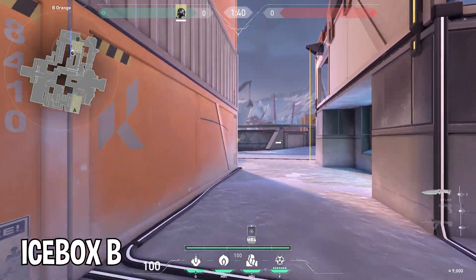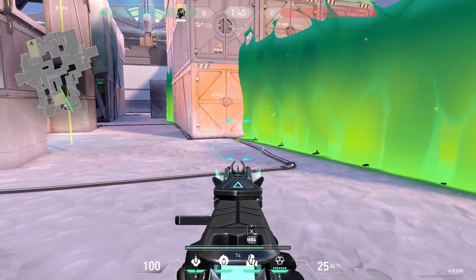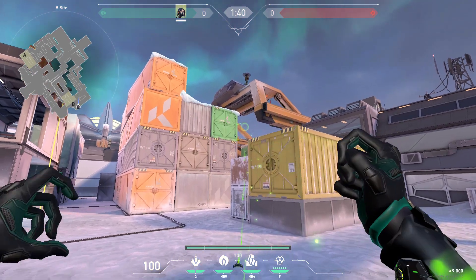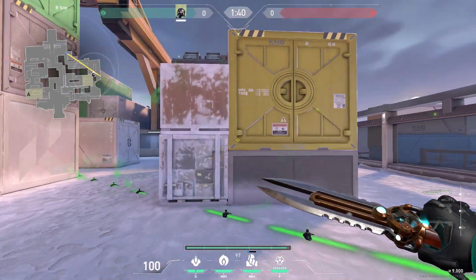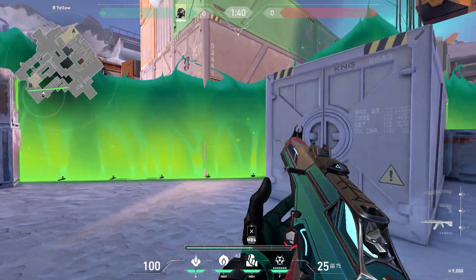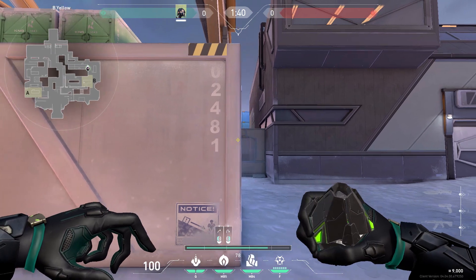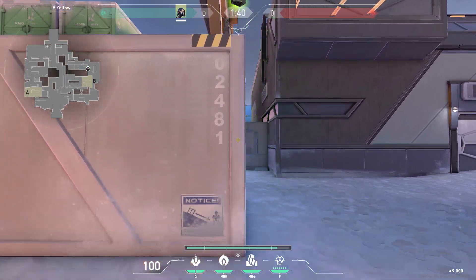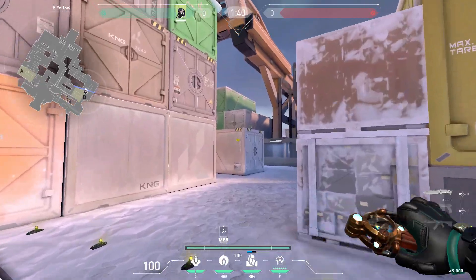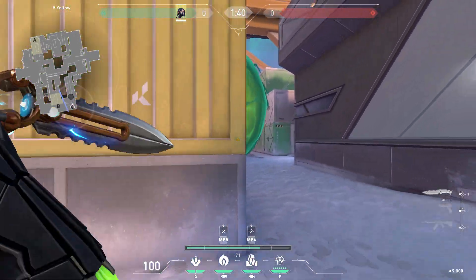Defending Icebox on B-Site, you can place a wall here for retake. You can also do the old retake wall still by placing it like this. You can combo a one-way here by standing right here, then do a jumping right click. Placing this wall here and the orb here, you can play a little bit aggressive and use the orb. Once you realize they're pushing, you can drop the orb and play the retake wall.